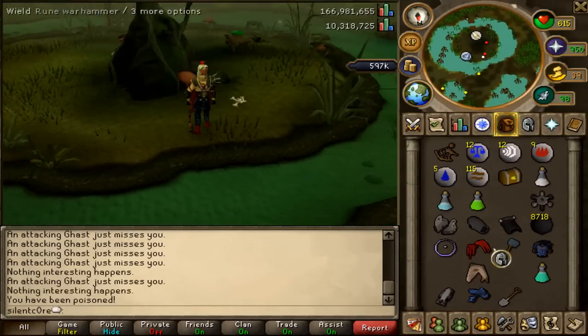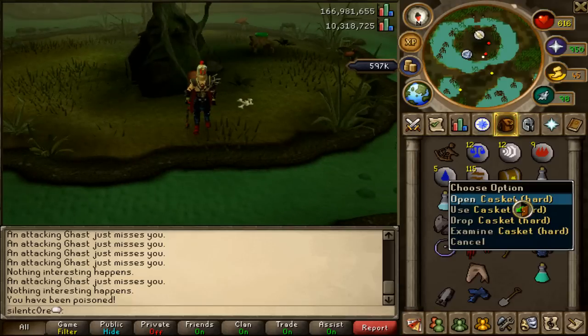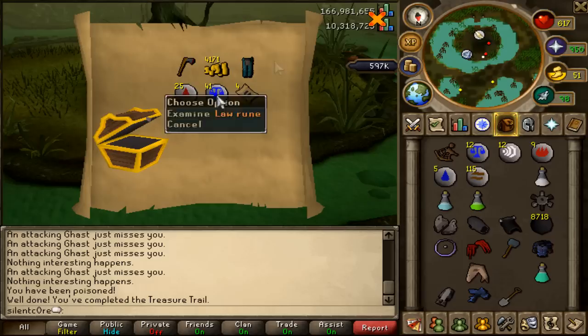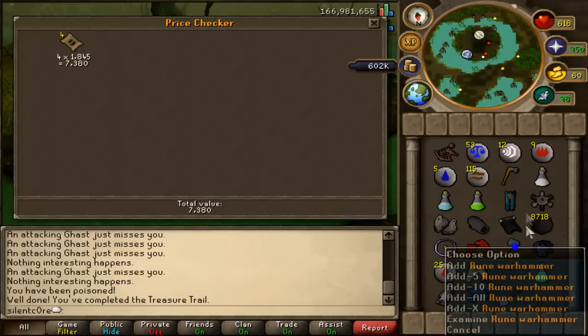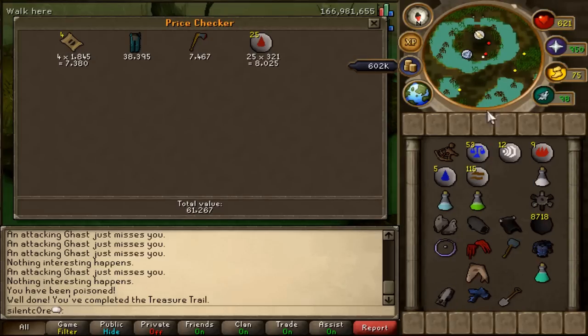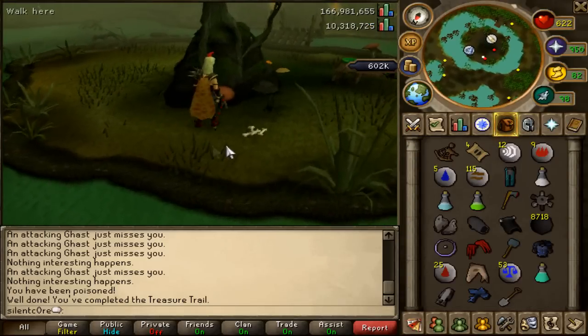I'm really scared to open it in case it's really bad. Deep breath — alright, let's open. I got a rune hatchet, some coins, rune legs. Is this a good clue? I don't even know. Let's do a price check and see how much this is worth. About 7k for the legs. Still got about 50k really, I guess that's alright. I also got the teleports, the law runes as well. So I got about 70k total — I guess that's alright for a hard clue.